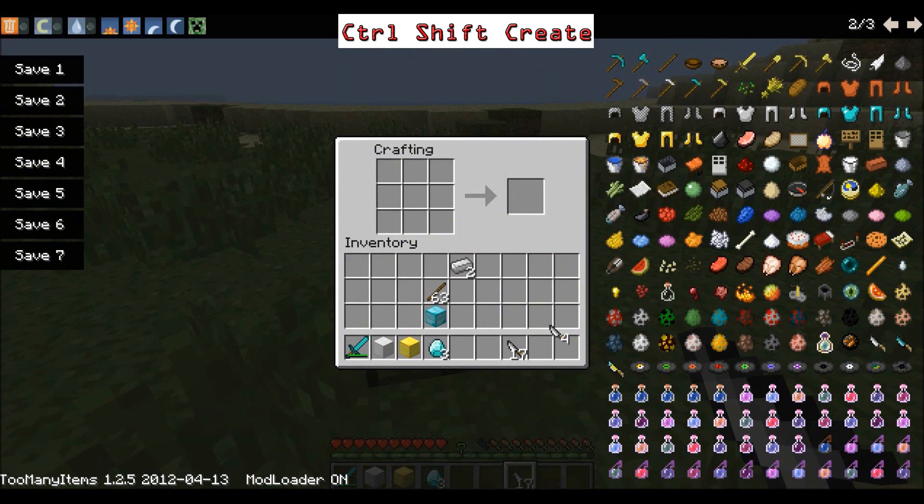That is how you get 4 iron knives. The iron knives can stack up to 32, so if I just grab a stack there — 32. And then the diamond one is pretty much the same.